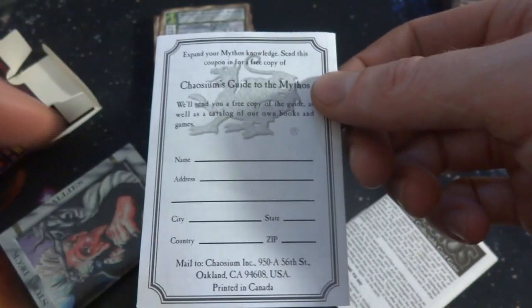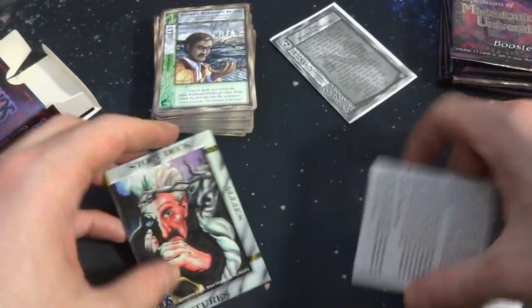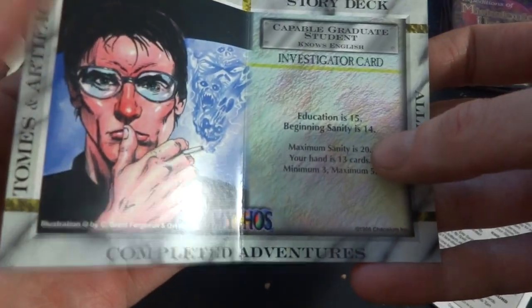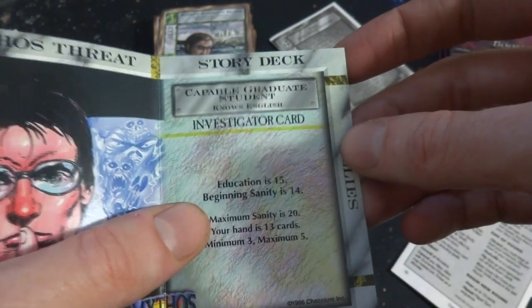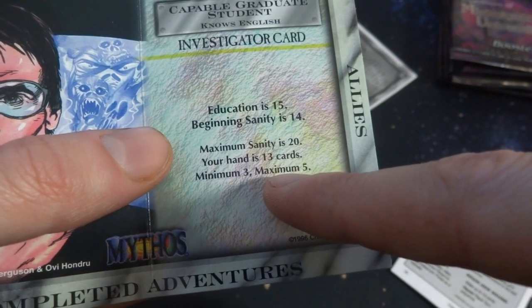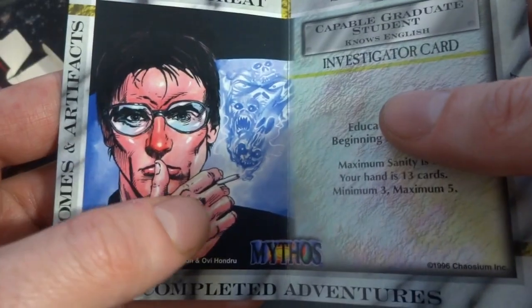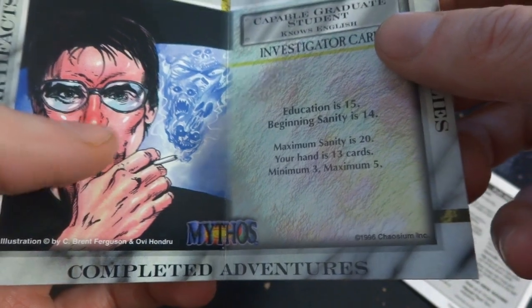I like these old pamphlets — they don't really do anything like this anymore. If anything you're going to get an email. But this is back when they gave you actual paper. So let's check this out — what is this? This is the story deck. Got allies, adventures. Education is 15, beginning sanity is 14, maximum sanity is 20, your hand is 13. Interesting — minimum 3, maximum 5. Allies, mythos threat, story deck, completed adventure. You got this guy smoking his cigarette with ghosts coming out of it. Got his glasses — he's a deep thinker.